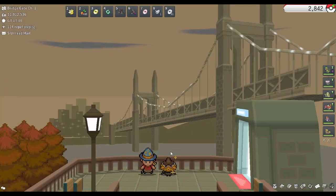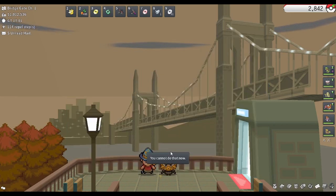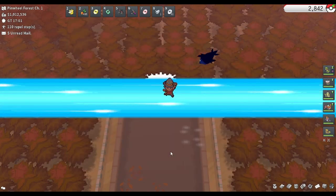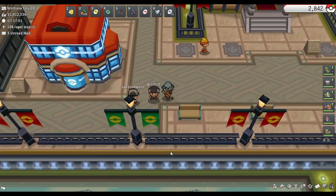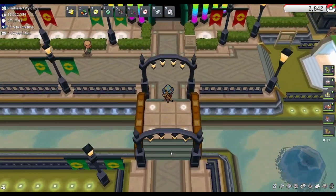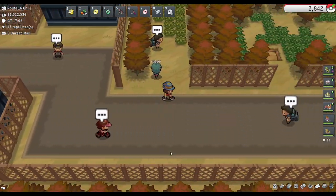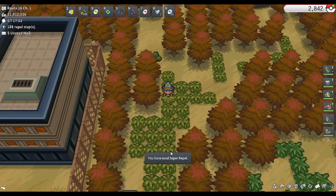Alright, the next location we'll be looking for is Route 16, which is just over here next to Nimbasa City. We're heading over this way to get to Route 16. The Pheno will appear in this patch of grass right here where I'm standing.